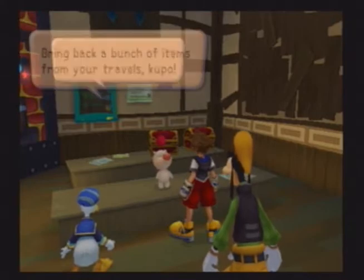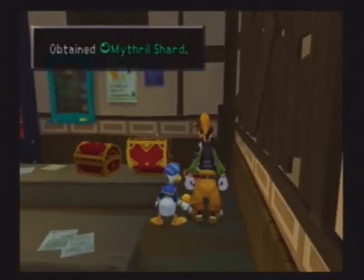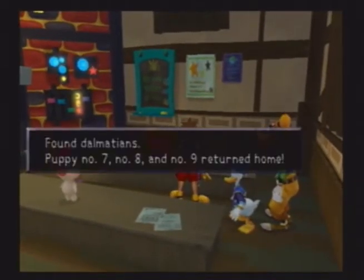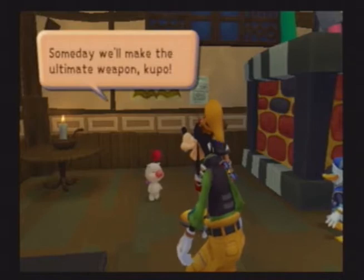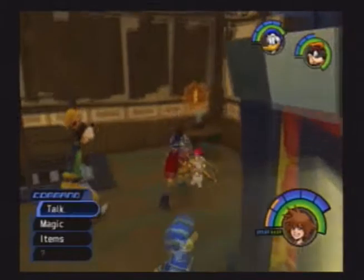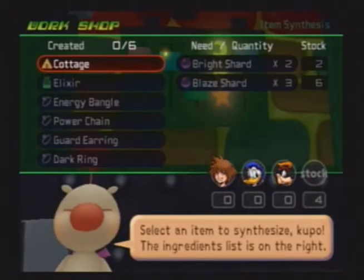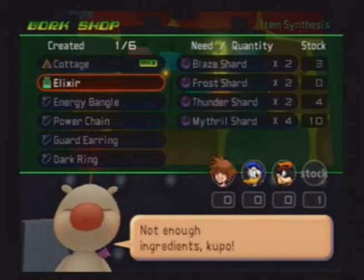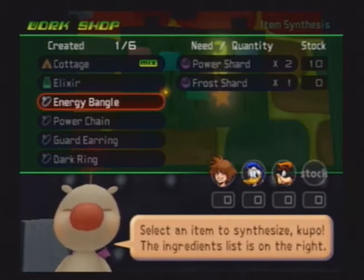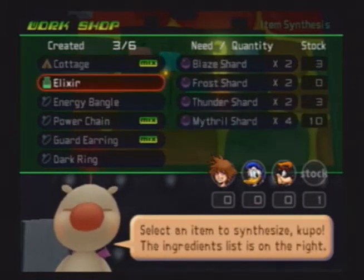This is the synthesis shop. This is where all the random crap we keep finding is going to come in handy. Gonna give us two treasure chests right off the bat. A mithril shard. And Dalmatian puppies. Someday we'll make the ultimate weapon. You need to make all this crap at least once, and you get a little mark that says you've done it. It'll show what I need on the left, and what I actually have is the stock on the right. And that's about all I can do for now.